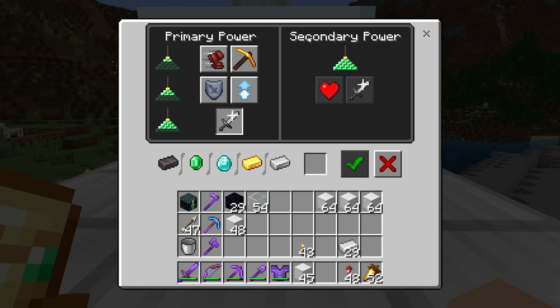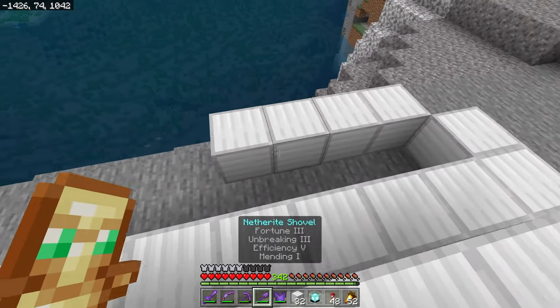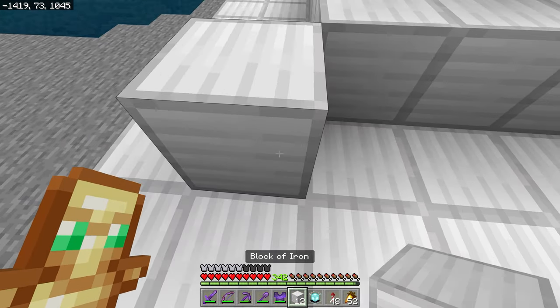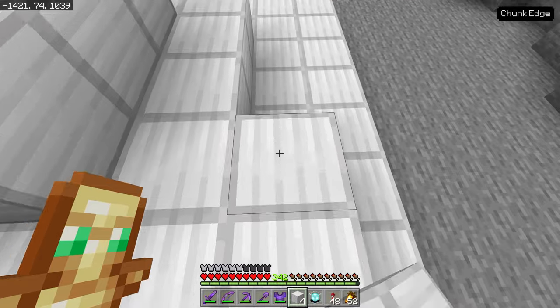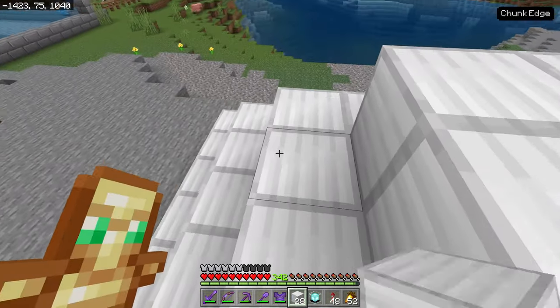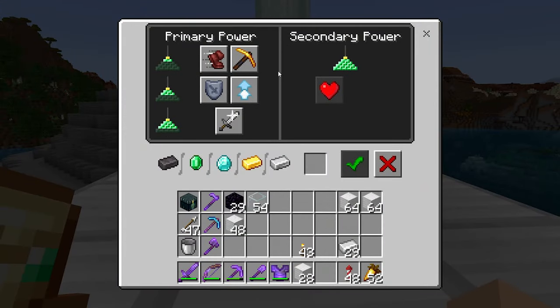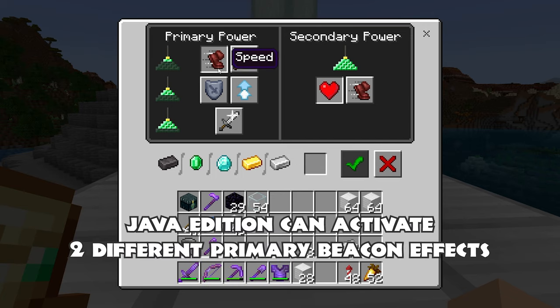But we don't want to stop at Strength — we want the secondary power. We're now going to a full-sized nine-by-nine beacon. We upgrade to a seven-by-seven layer, then five-by-five, then add the three-by-three on top — four tiers total. Now all powers are unlocked and there's a second option available over here. I learned a parity difference between Bedrock and Java Edition: on Java Edition you can activate two primary powers simultaneously.